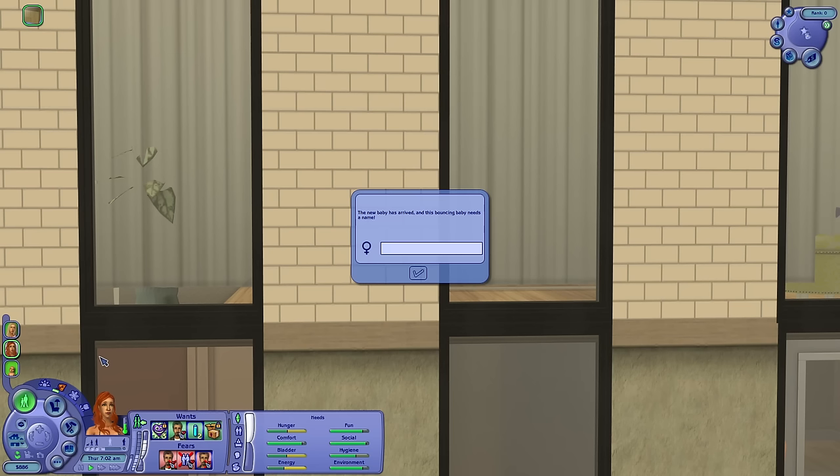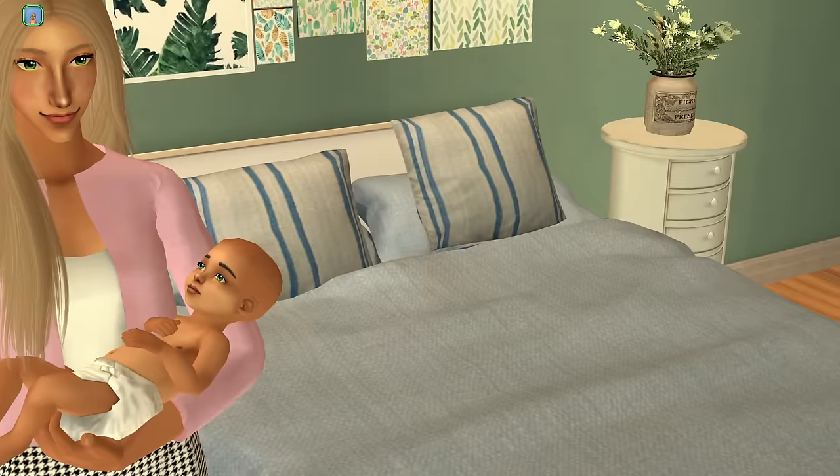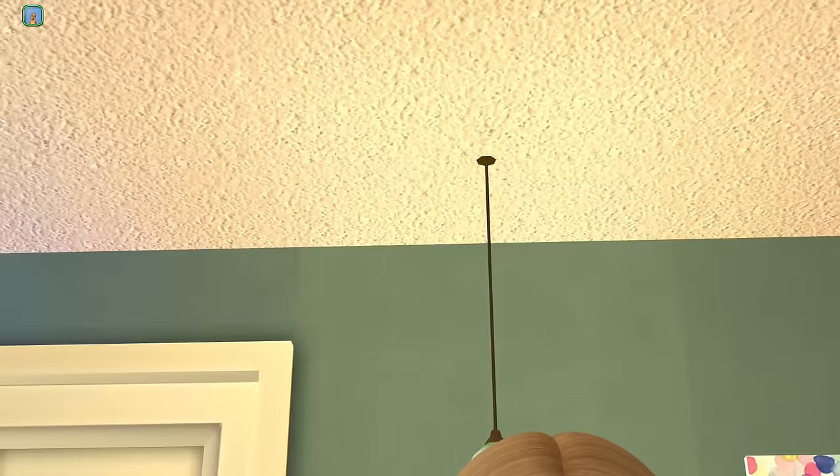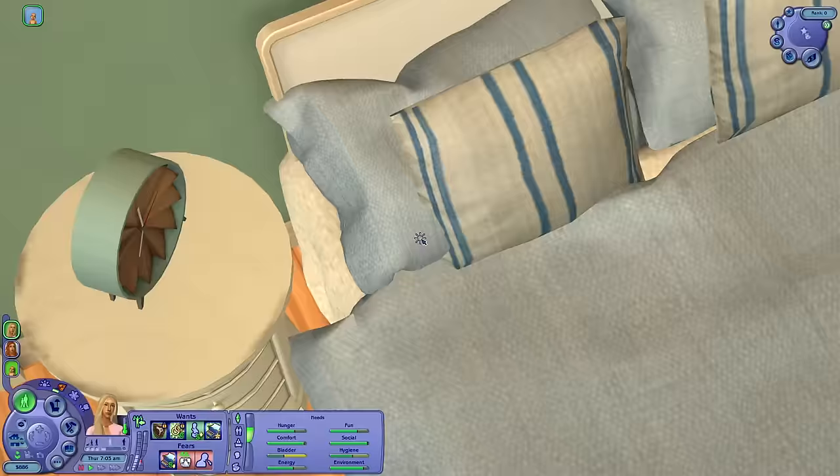Dina is probably not too happy about being pregnant, but at least she can hide two of her biggest secrets. What are we going to name this baby? I'm thinking Sofia Caliente. Let's go! Here's the little baby — she looks exactly like Don: black hair, green eyes. This is going to be interesting.